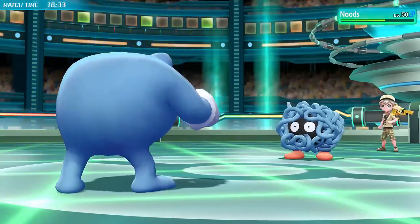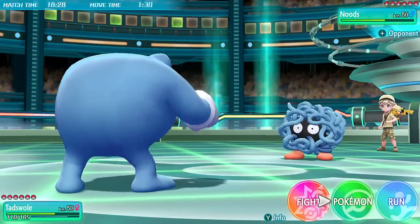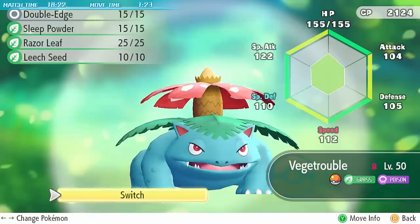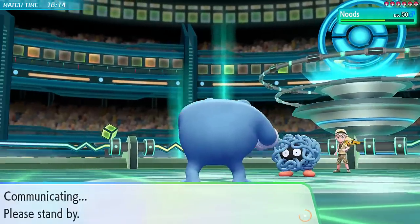Tangela comes in and eats up the Superpower. It does a lot of damage though - it won't be able to come in on Poliwrath again. I can switch in Venusaur very safely, but this is the point where I realize I've got the wrong Venusaur. Why is Razor Leaf here? Why is Double Edge? That is not what I planned to bring - I picked up the wrong Venusaur. I was so silly.